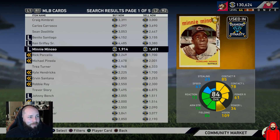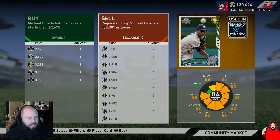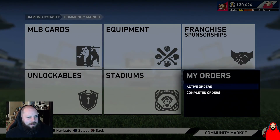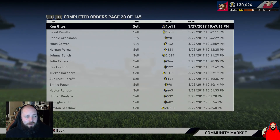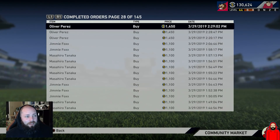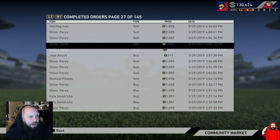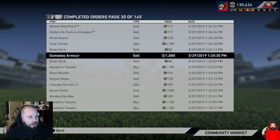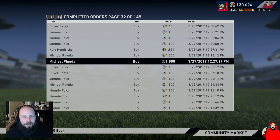In 84s you can actually get cards at around the same price — Rick Porcello at 1,700, around 1,600 for Minnie, and then this Michael Pineda card, whose price is up right now but I bought a ton of him. Let me show you my completed orders — I sold a ton of stuff, you can look and tell me I'm not. We see Oliver Perez buy orders at 1,450, Jimmy Foxx at 1,100, Tanaka at 1,100, Oliver Perez, Kyle Hendricks, and Pineda — able to get him at 1,800.